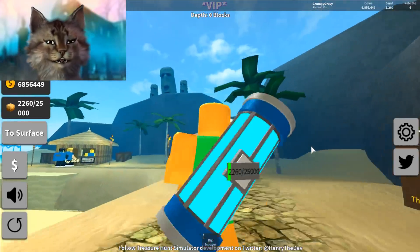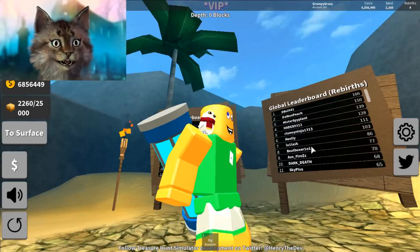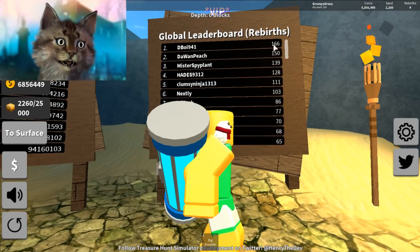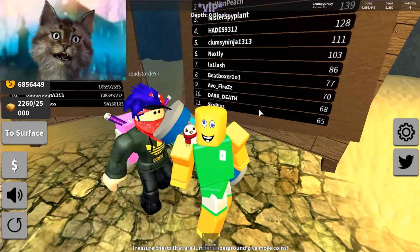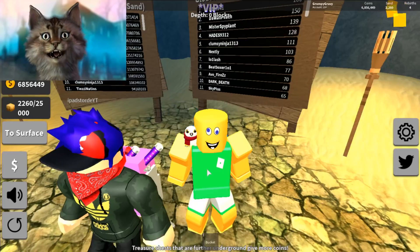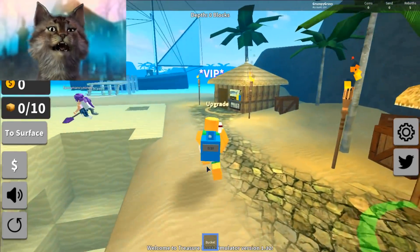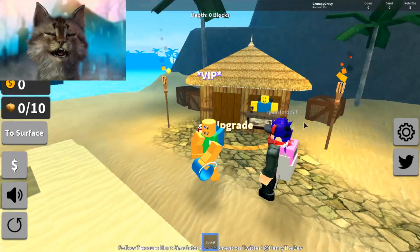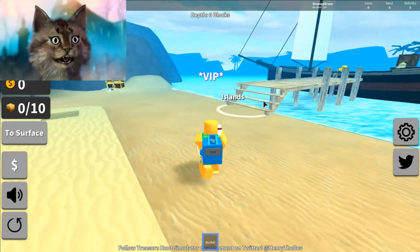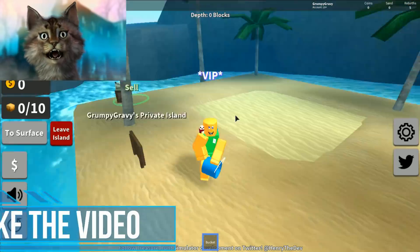Hello everybody, it's GravyCatman here and welcome back to another Roblox video. We are here on Treasure Heart again — I haven't played this game so much. Some of you guys have almost a hundred rebirths, which is crazy. I'm going to rebirth myself, but I know some of you don't really know how to go from like the bucket all the way up to ten million — the golden spoon. So I'm going to teach you guys how to do it. I'm going to go to my own private island because it's a little bit easier and nobody gets in my way.